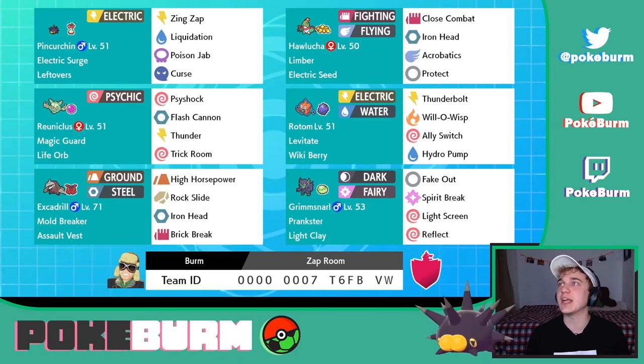There have been a couple of scenarios where Reuniclus can come in the back, set up Trick Room, and then Pincurchin sweeps. It sounds crazy until you watch it happen. That's all I'm saying.